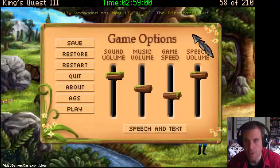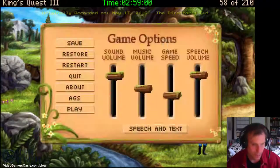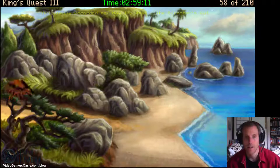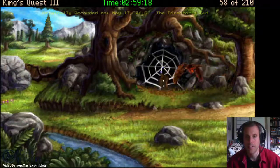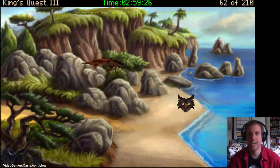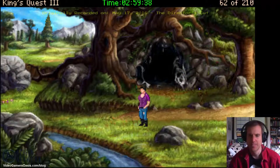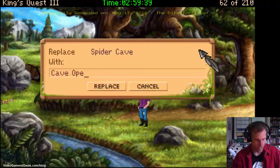The instructions say: use the Eagle Feather in the Essence of Rose Petal to change into a bird, then click on the cave. First step: use the eagle's feather on the magic potion. Excellent! Now click on the spider web — there we go! Woohoo! Take that, spider! The eagle has landed. I'm going to drop you into the water — splash! Back to normal. Let's save this as Cave Open.